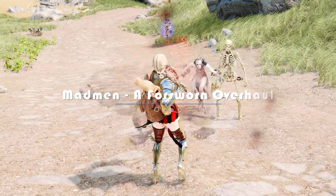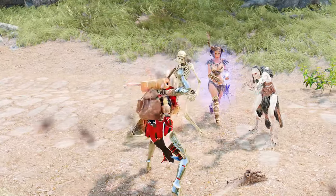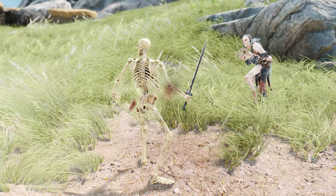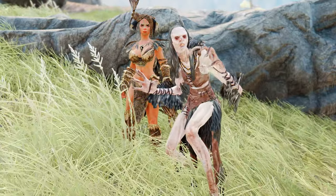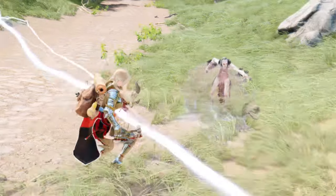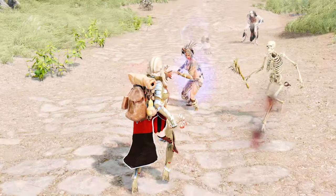Moving on, let me introduce you to the Maddening of Forsworn Overhaul mod. This mod completely revamps the Forsworn, Hag Ravens, and Farmers, giving them new identities and abilities. The Forsworn become more spiritual and shamanistic, while Hag Ravens and Farmers delve into darker magic. New enemy types, enhanced spells, and unique appearances are part of what this mod offers. With increased ranks, levels, altered traits, and a range of new spells and items, the Forsworn now provide an even more captivating challenge, delivering an immersive and exciting gameplay experience.